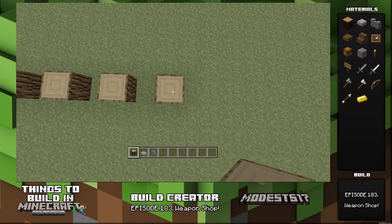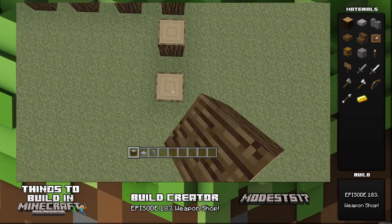Hey guys, it's Miles517. This is episode 183 of my series of things to build in Minecraft. The name of this episode is Weapon Shop.